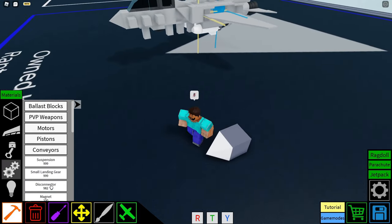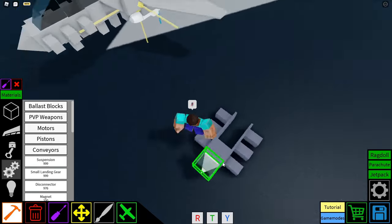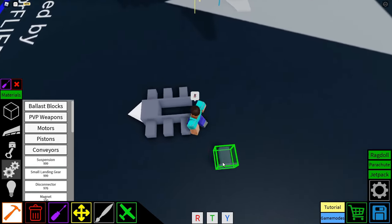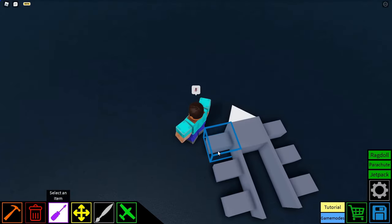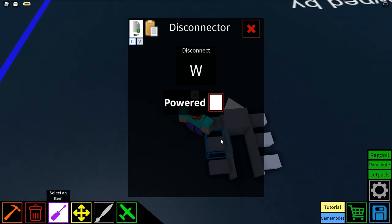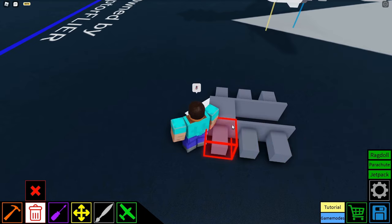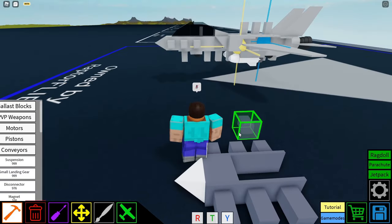Then we're going to get three disconnectors and place them on the rim or the outside of our cockpit area. We're going to set those disconnectors to disconnect at the W key. So basically when you start the engine, all of these will disconnect and they'll leave you with a nice flat cockpit.